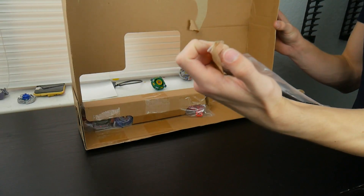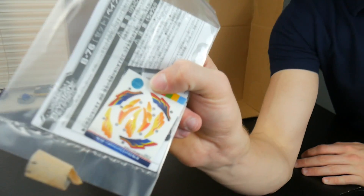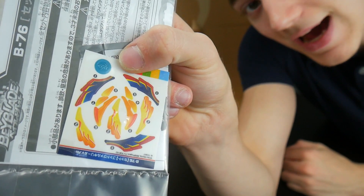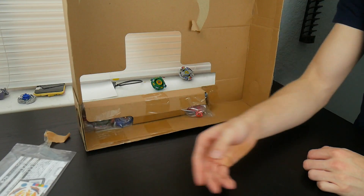There's the instruction manual and stickers for God Valkyrie right here. The stickers look pretty cool — I like how they're more gold in this version of God Valkyrie, I think it's pretty dope. But we don't need instruction manuals, that's for little kids.